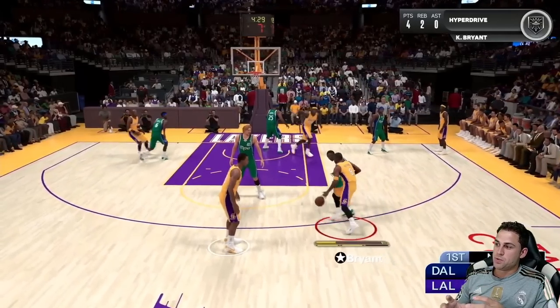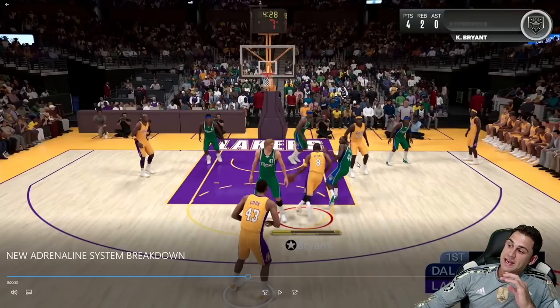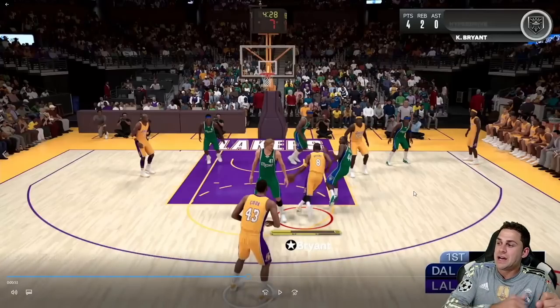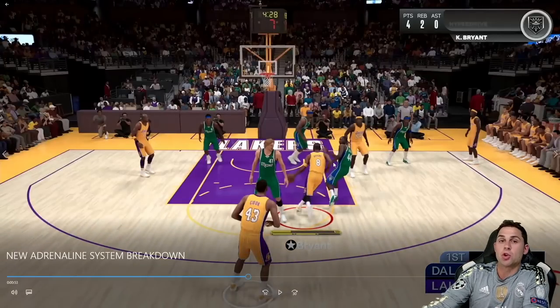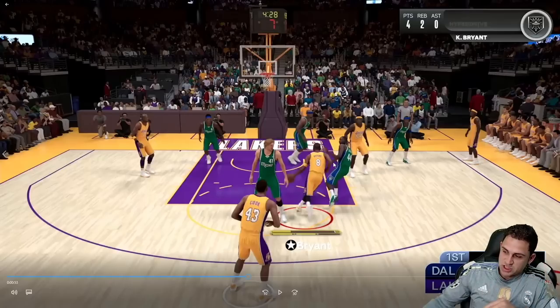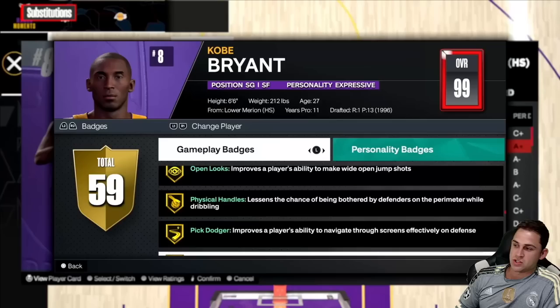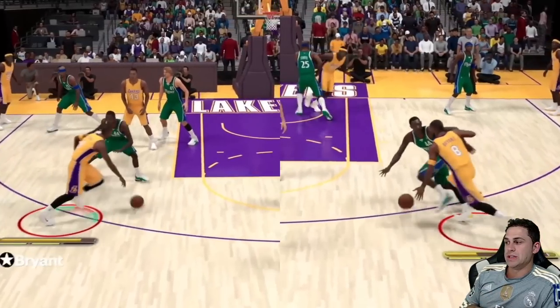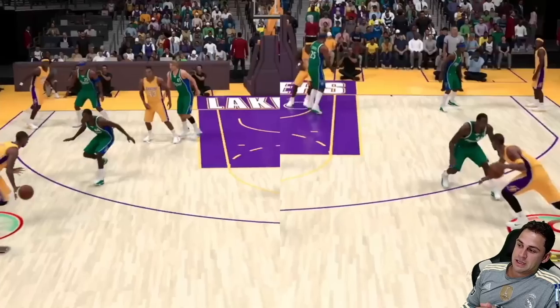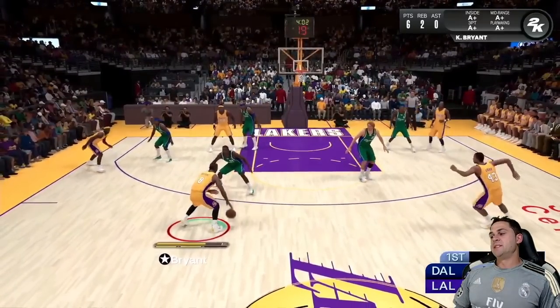Here's something interesting: I do the same drive from the other side and I don't lose adrenaline. Bulldozer on Silver pops up. These strength and power badges not only give you that stiff-arm animation — throwing the defender to the side — but it looks like winning that physical matchup also saves your adrenaline bars. There's also a badge called Physical Handles that may tie into it as well. Same drive left vs. right, but on the right I get the stiff-arm and keep my adrenaline.